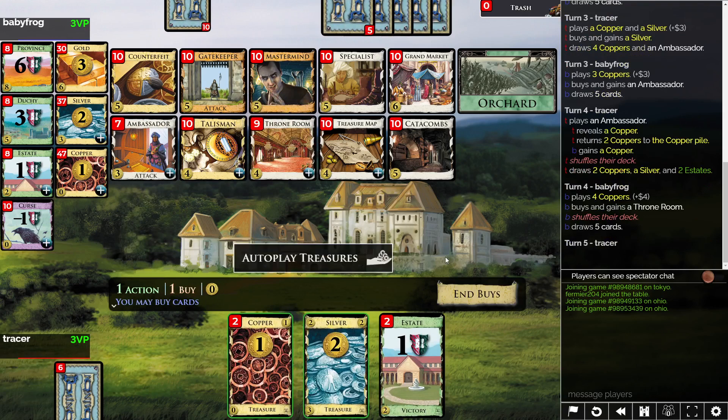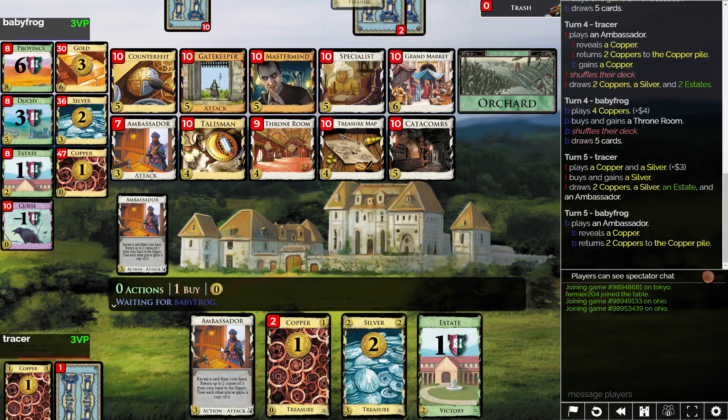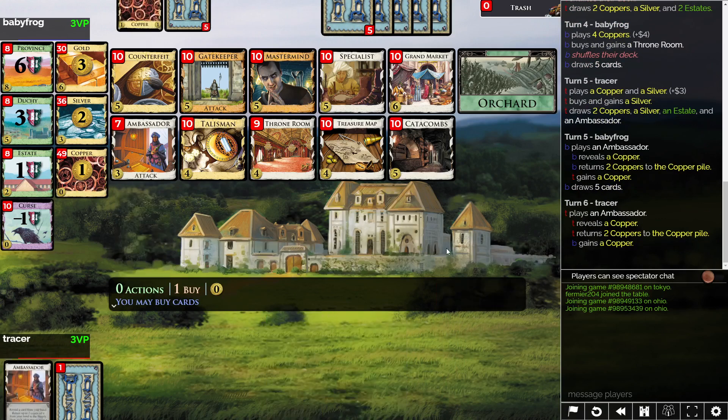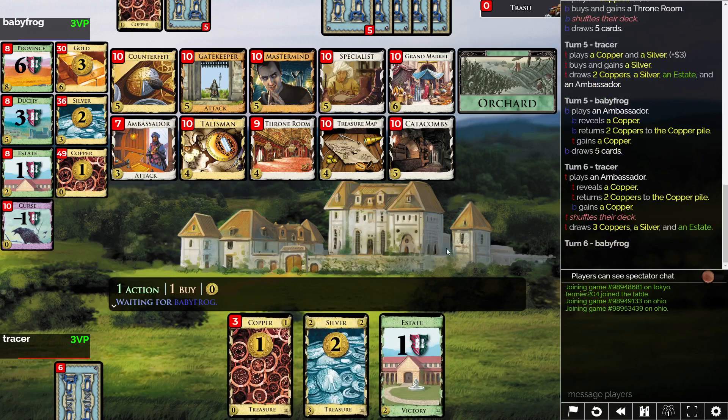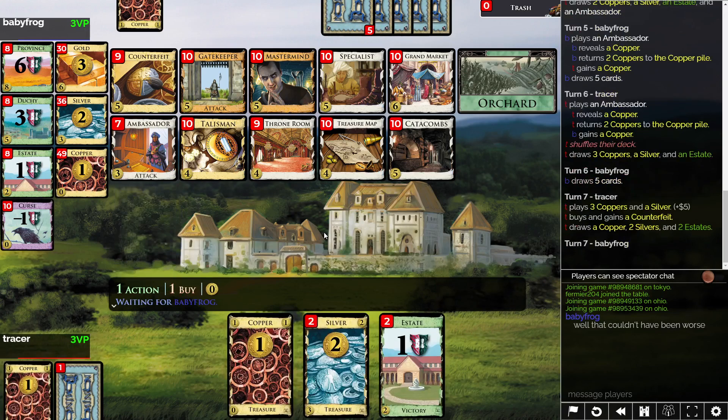We miss the number again. I think here I'm just going to take a Throne Room. Next turn is going to return two Coppers and probably buy nothing again, so that's a little unfortunate. I might just take another Silver, really. All right, here's five — this will be a Counterfeit.